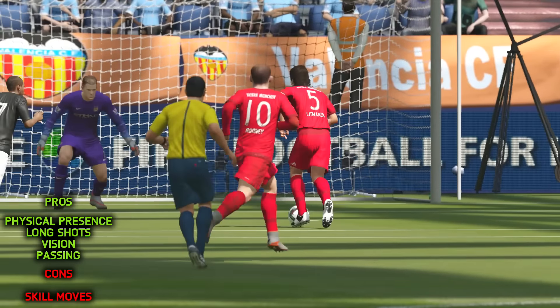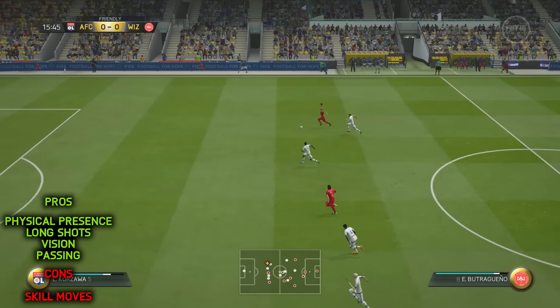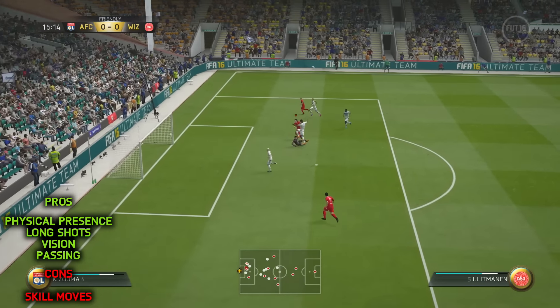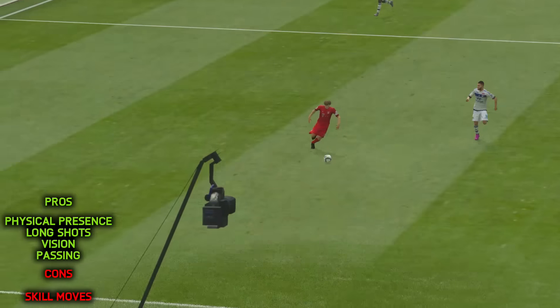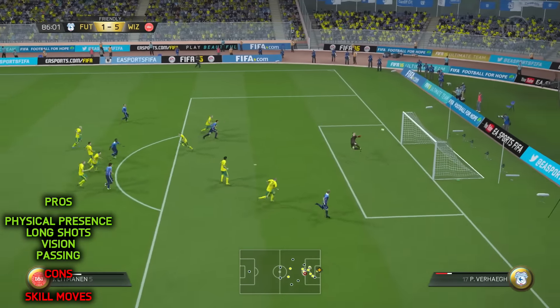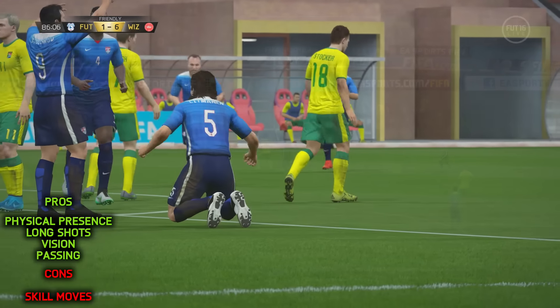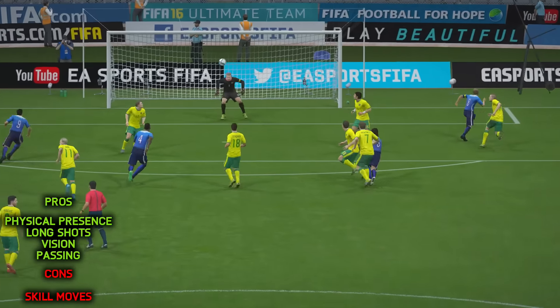His physical presence I was very impressed with. For a player whose stats suggest he's more of a tricky finesse type, he managed to hold off defenders relatively well — he's relatively tall and did a pretty good job in the physical department. Litmanen's vision and passing were second to none. He's got great attacking positioning, so he's always picking the ball up in good spots, giving him the most space and time to pick out the perfect pass and play great balls through to your strike force.